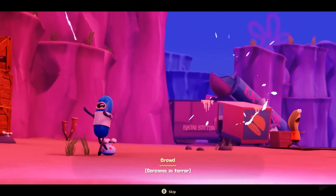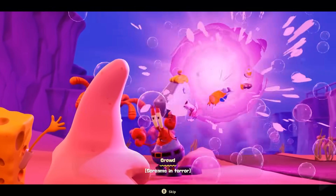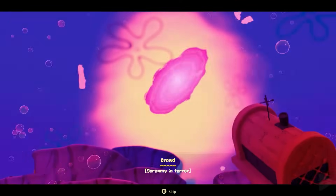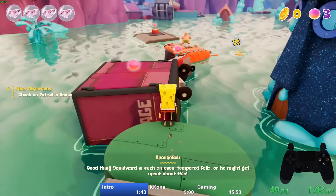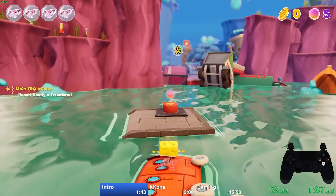After blowing all the bubbles they read the back of the label, learning the soap belonged to King Neptune and isn't meant to be used by mortals. This causes a cosmic shake — a giant portal opens up, sucking up most of Bikini Bottom, leaving the town covered in Cosmic Jelly, the building blocks of reality. After waking up in a post-apocalyptic Bikini Bottom, Patrick is turned into a balloon and serves as our companion for the rest of the game.